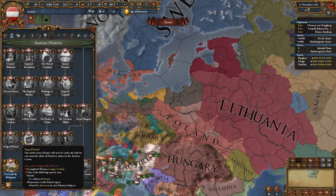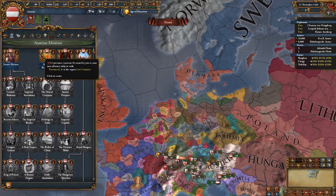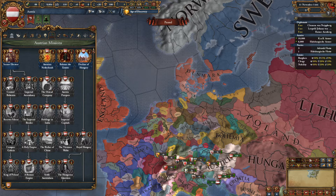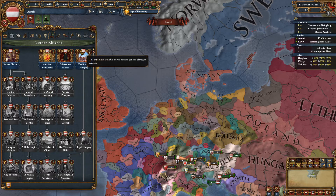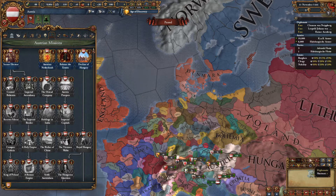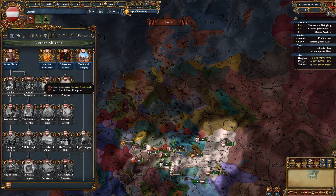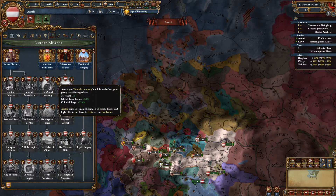Once you do that, you get Austrian Empire for 20 years. Outside of that, you have the Austrian Netherlands — the Burgundian succession crisis has to fire and you have to get it for this to occur. You're going to get several options; basically you want to demand the land for yourself. It might destabilize the HRE a bit, but it's more than worth picking up all this land, which is not part of the HRE. Once you do that, it wants you to create a trade company, which means you're going to have to do colonialism. If you do that, you get trade range, colonial range, and a merchant.